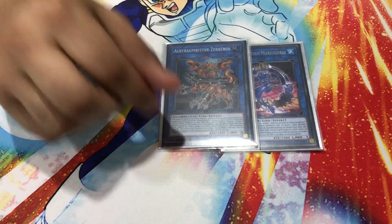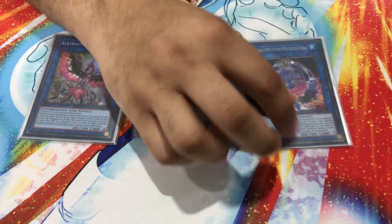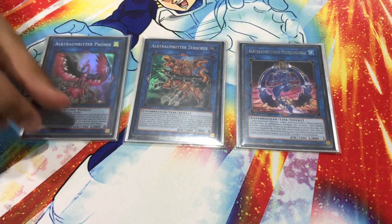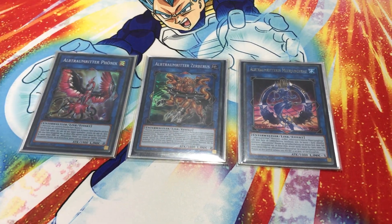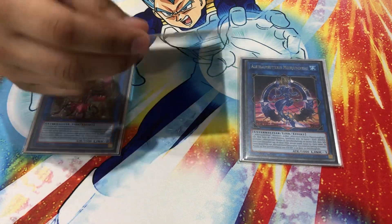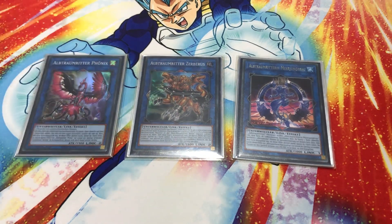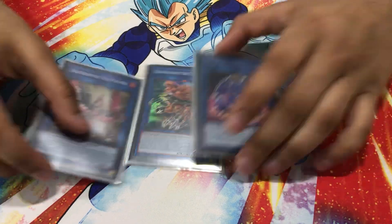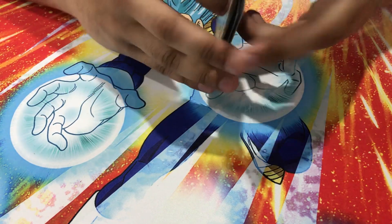Going on to the link monsters: I play one Orcust Knightmare, one Galatea the Orcust Automaton — and then one Orcust Crescendo. You need Knightmare for the combo of course. I've been thinking about playing two Crescendos because we're in a back-row-heavy format, but it's not that good anymore because they just hit a Reborn. Your turn-one combo you're always going to end on Cerberus into Knightmare instead of Crescendo to avoid that heat.